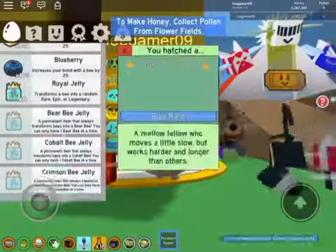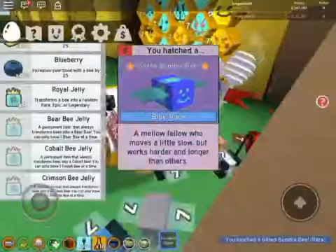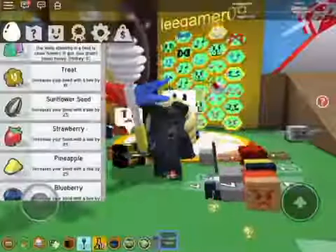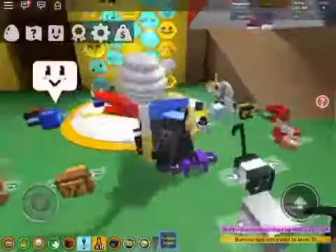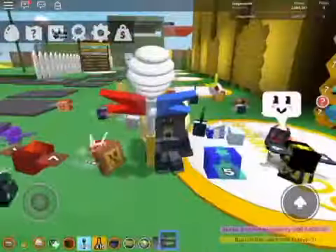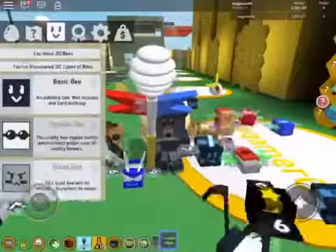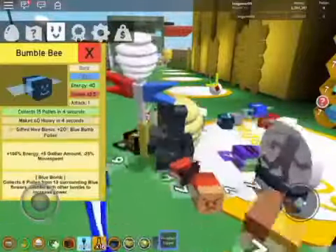Give me bumblebee — that's pretty cool! I can level it up. Right here, 100 treats, level five — there it is, level five bumblebee. Let's see what it does. Where's the bumblebee? Oh there it is — plus 20% blue bomb pollen, that's pretty cool.